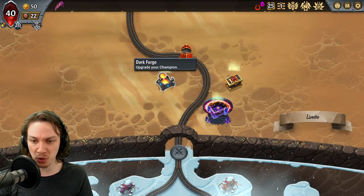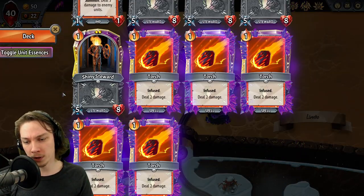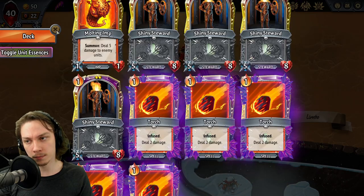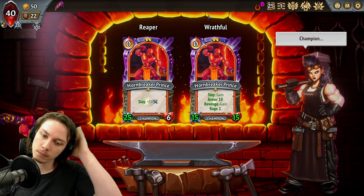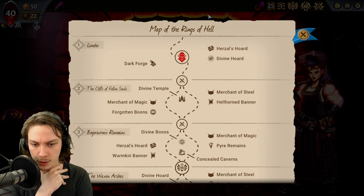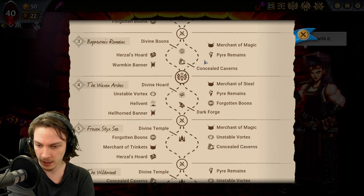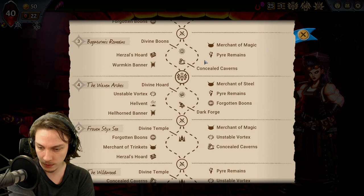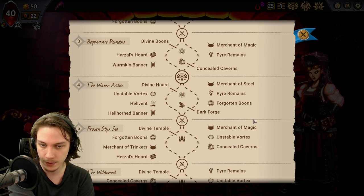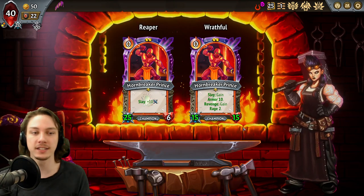Alright, we've got some stuff to work with here. Inferno in the base deck — been a while since I've had one of those. One Breaker Prince. I'm not certain what path I'm going to want to go with here. Merchant of Steel with a Hellhorn next to it. There's a Herzl's and Wormkin in the second area. Divine Horde again. Next Divine Temple is in the fifth, directly next to a Merchant of Trinkets. So we have a really early opportunity to pick up extra Trinkets or Artifacts.